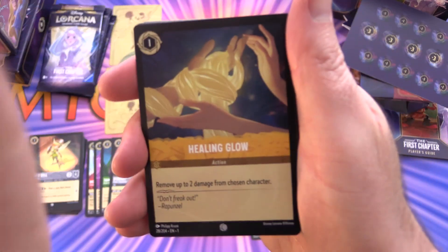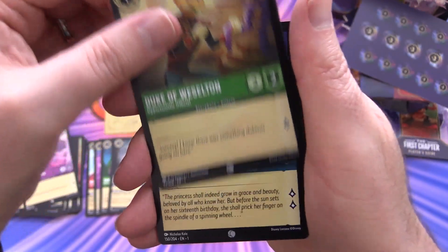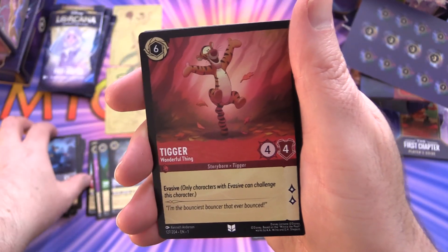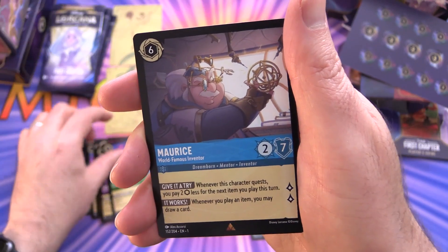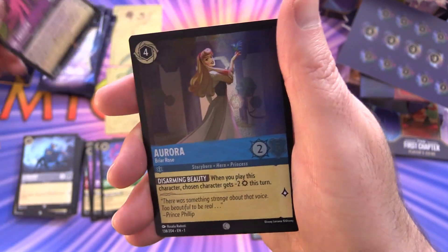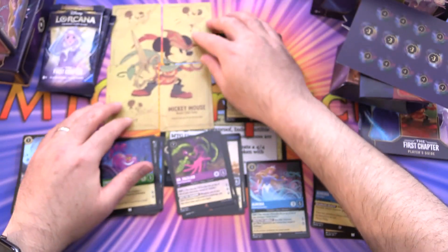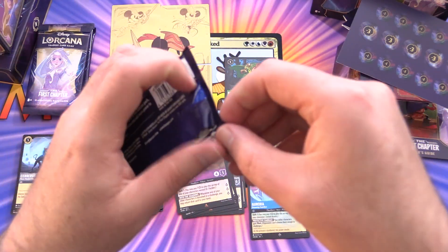On to the next one — we'll probably get Mickey's head in this pack. We have Healing Glow, The Wardrobe, Duke of Weselton, Maleficent — there are actually a couple of different versions of that one — Aladdin, Cerberus, Tigger, Pascal, and Cheshire Cat. The rare is Morris. We also got Dr. Facilier — a variant I haven't seen before, that's cool. Foil Aurora, and a different Aurora variant as well. And here is Mickey's head — completed the picture! The Brave Little Tailor.